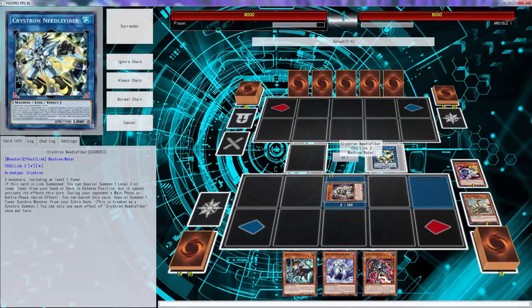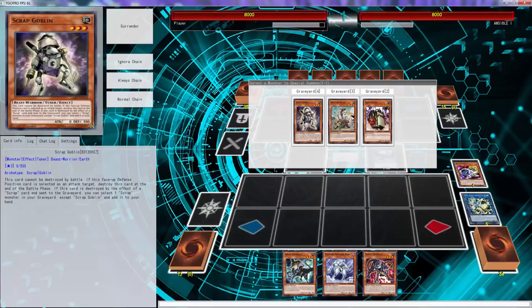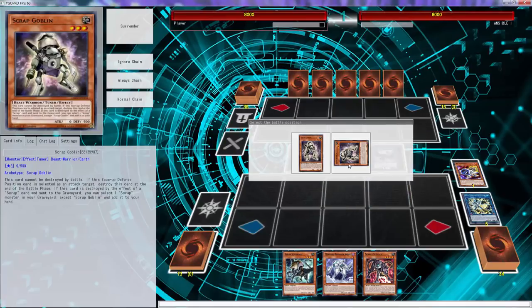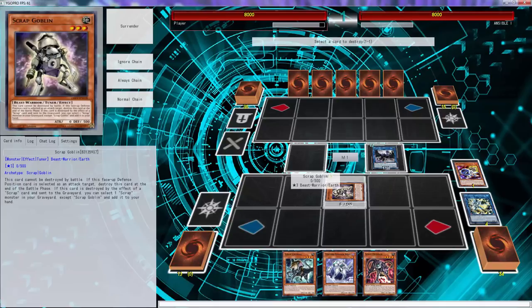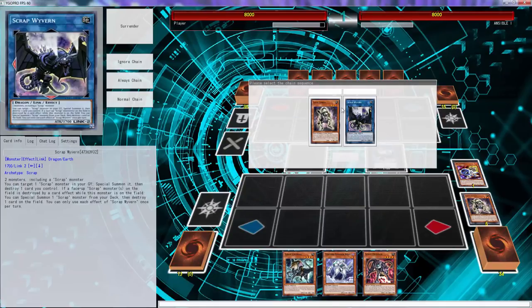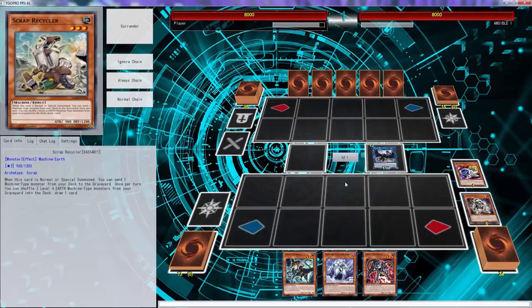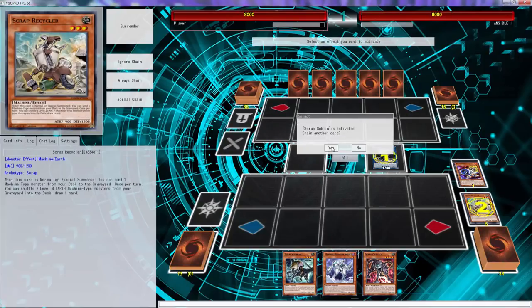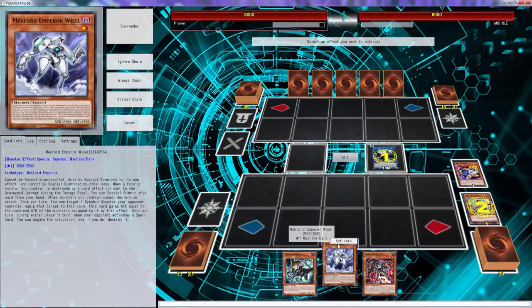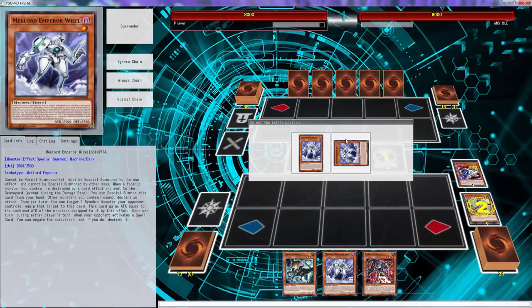We're gonna use Needle Fiber to go ahead and bring out Scrap Goblin, then we're gonna pop Scrap Goblin, that's gonna trigger, and then one-two — we're gonna bring out Weisel for free. We're gonna have Scrap Recycler back and then Weisel comes out for free.